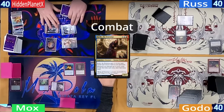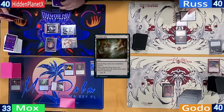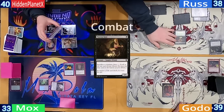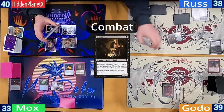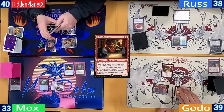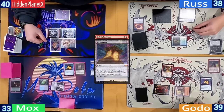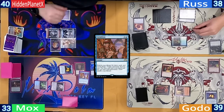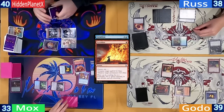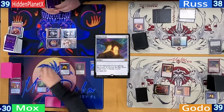Hidden has a Mountain and casts a Faithless Looting — draws and discards two, triggering Riel to draw two more. He follows it up with a Lotus Petal, cracking it for a Talisman of Creativity, finally ending his turn and sending Riel at Mox for two. Ross has a Bojuka Bog as his land, exiling Hidden's graveyard, then goes searching with an Imperial Seal. While shuffling, he sends the Seer at Godo for one. Godo has a Great Furnace and casts a Goblin Engineer, who on ETB fetches a Mana Crypt. Mox at end step casts an Intuition, but Hidden fires back with a Pyroblast to counter the spell.